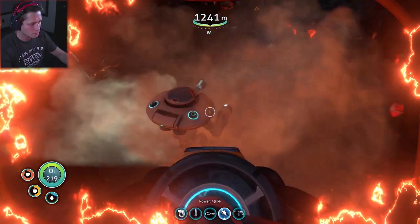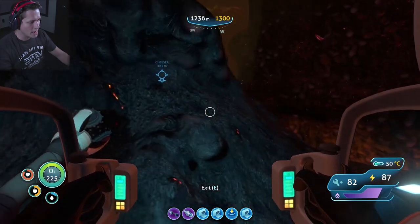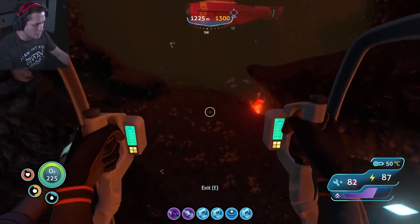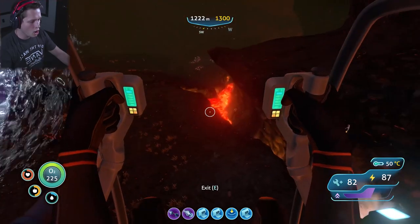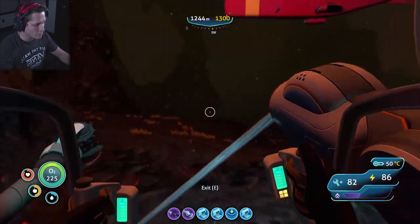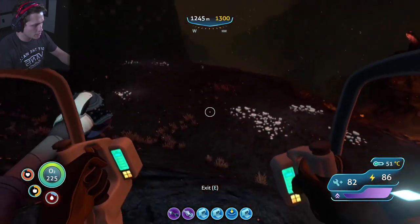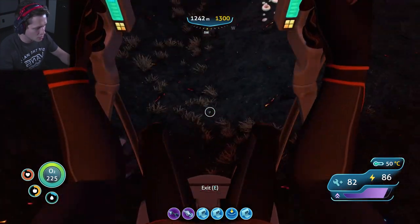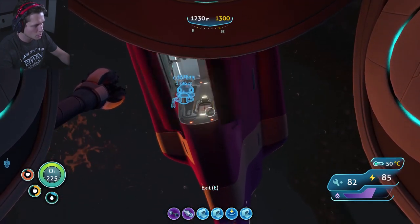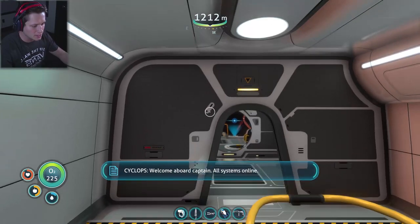Are you freaking kidding me dude?! I didn't know he could do it in the prawn suit! Get me out of here - we've got to Tarzan out of here! He's trying to get us again. Come on, get me out of here! Can he teleport us out of the cyclops? Could you guys imagine - I would lose my mind. I think we just have to go straight up. We made it home safe and sound. We've got decoys in here we can use if we need them.